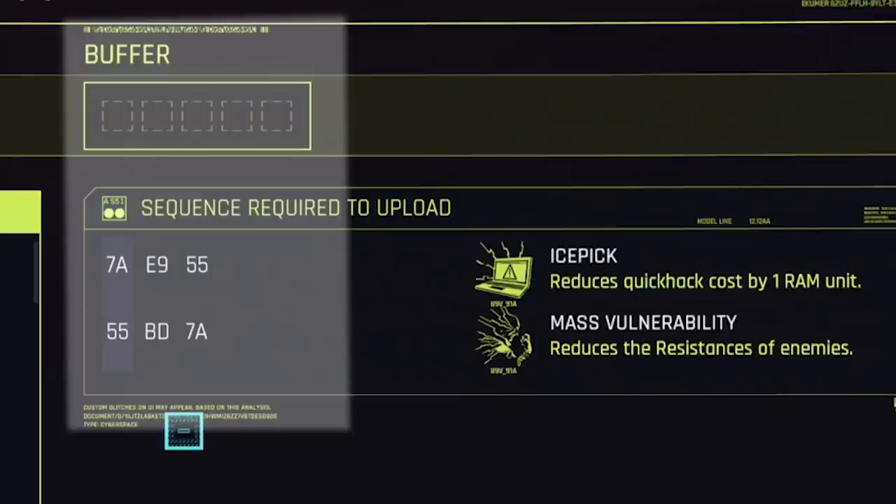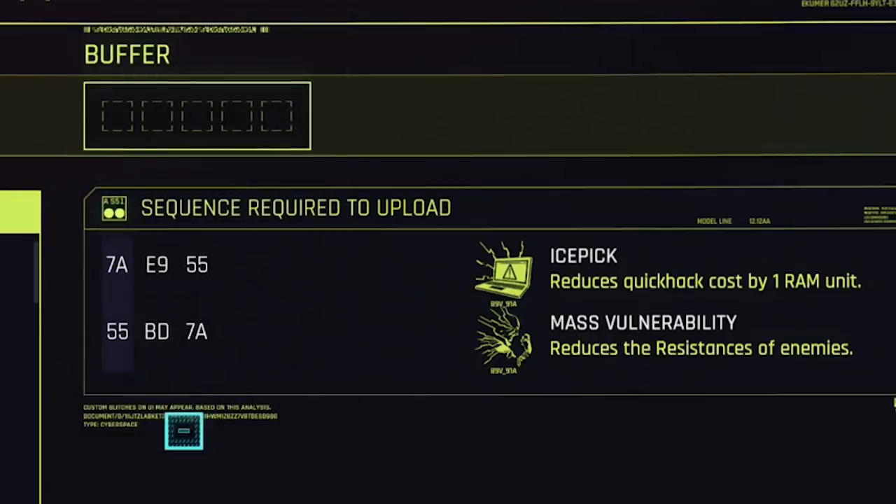What you want to look at is your buffer and your sequence required to upload. So in this example — and it's actually a really good one — if you have a buffer of five or six, you can actually solve both of these sequences, assuming the grid matches up. I'm going to explain why.